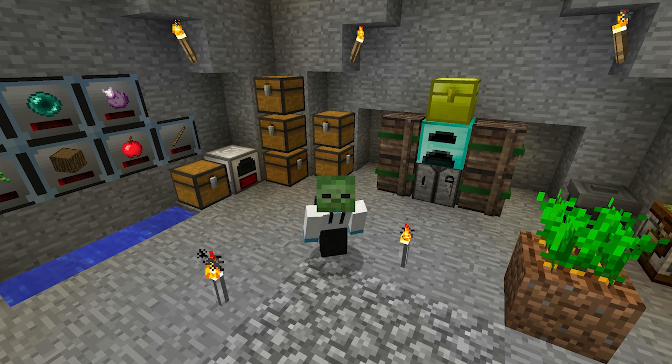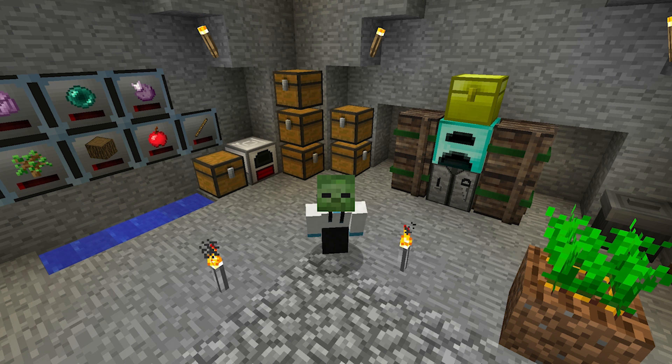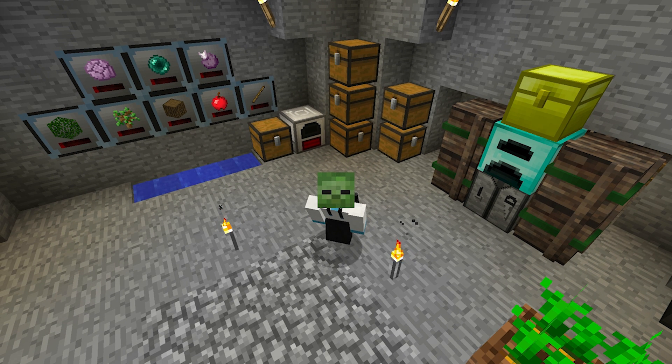Hey everybody, welcome back to another episode on the StoneBlock 2 mod pack! Today is episode 10 and I've got an awesome episode planned. New question of the day: you're allowed to add one mod to vanilla Minecraft, but to add said mod you have to either give up jumping or shifting - which sacrifice do you make and which mod do you add? Let me know in the comments. If you enjoy this, hit the like button, subscribe, and turn on notifications!